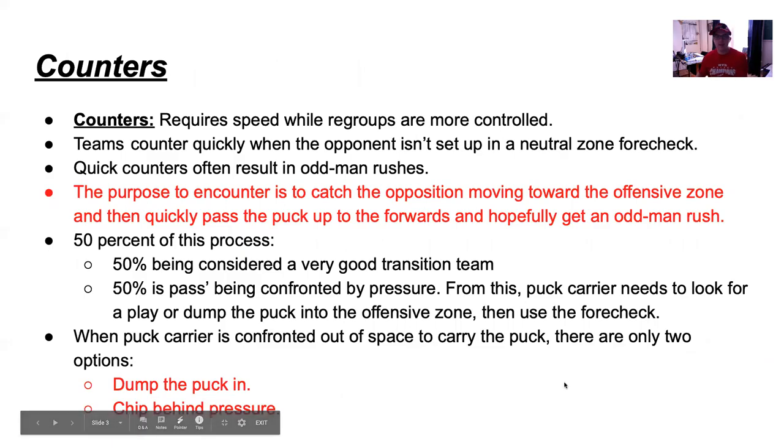Counters require speed while regroups are more controlled, but we have to be quick on regroups too. Teams counter quickly when the opponent isn't set up in a neutral zone forecheck. We do not want to give them enough time to set up that forecheck on us. Quick counters often result in odd-man rushes. We have to be quick to get into the offensive zone quickly. If we're too slow, our opposition will steal the puck and come in our zone and generate a shot.